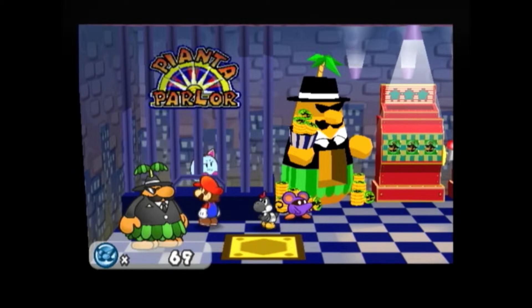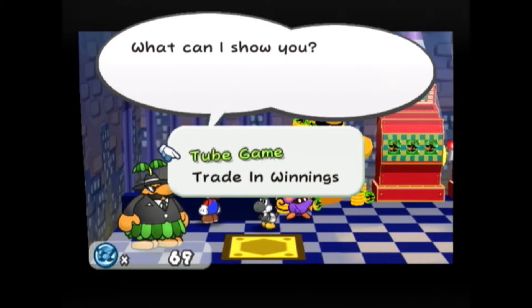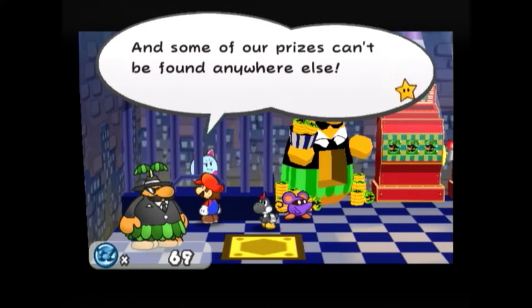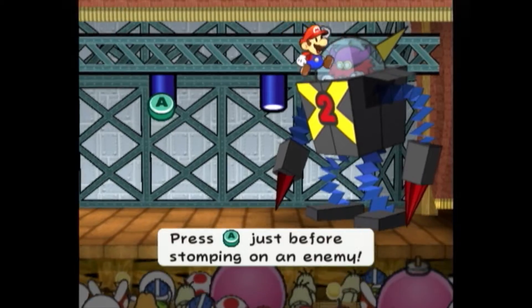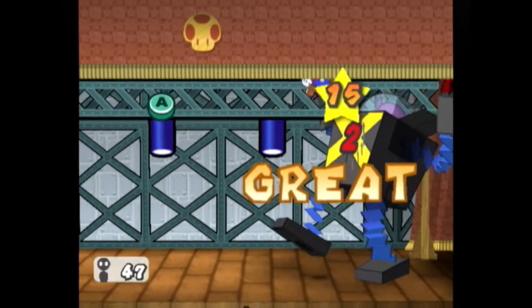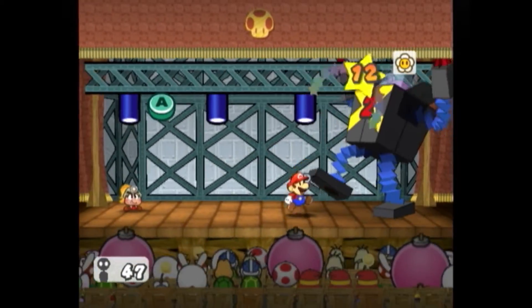This Trouble is already noteworthy because the Gold Card allows for the purchase of Power Rush badges from the Pianta Parlor. This makes it a common Trouble to see in speedruns, as the Power Rushes can be stacked to unleash significant damage to endgame boss fights at such low levels.